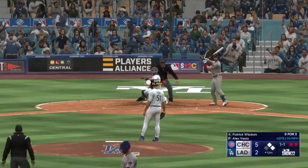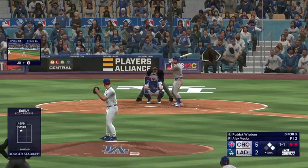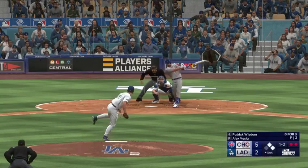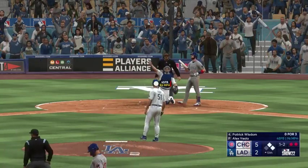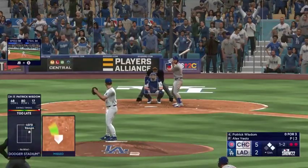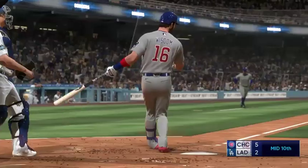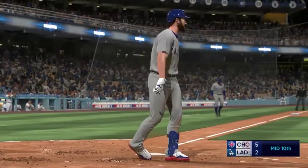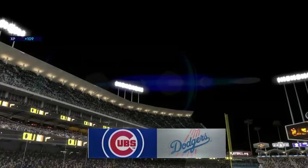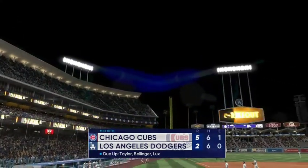Next offering is in for a strike. Contreras over at second, Ortega on at first with two down. And the pitch — swing and a miss, and that's that. Last chance to even things up. We head to the bottom of inning number ten — it's the Cubs 5 and the Dodgers 2.